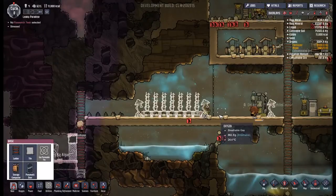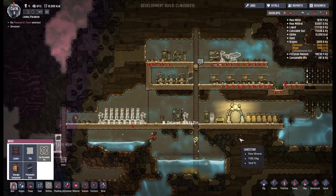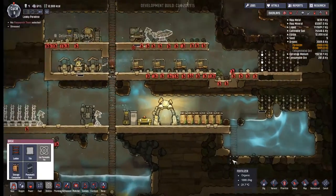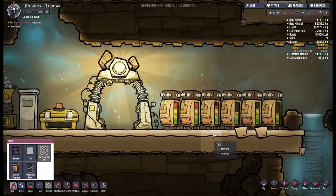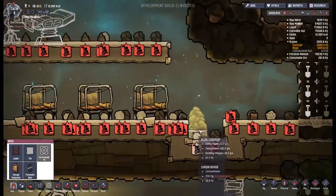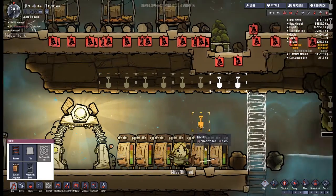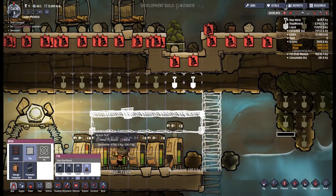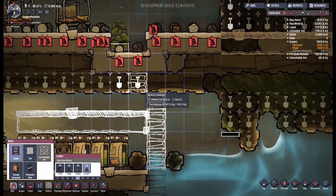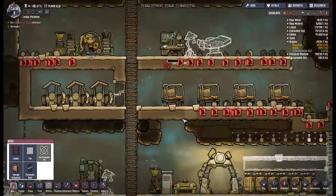We're just going to wait for all of these to be done - it's something you do a lot in this game, just waiting for everything to go around and do the final job. We're still doing all right with storage, actually. I think what I'm going to do is push this area up here - dig out this little section. If we put a load of tiles we can then double up our storage area. I'm not sure if it's the ideal way to go, but it is a way to go.